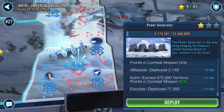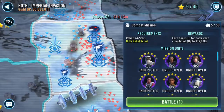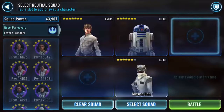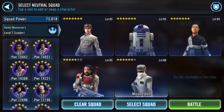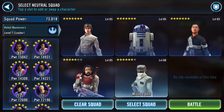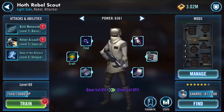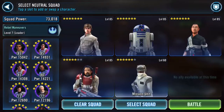We have two up here and one down here. This one requires Hoth Rebel Scout, so we're going to start off with this. I'm going to take in R2 - kind of do what I did yesterday. Take in my main, my best team, with Hoth Rebel Scout. He's gear 7 with his abilities up to level 5, so we'll do what we can.